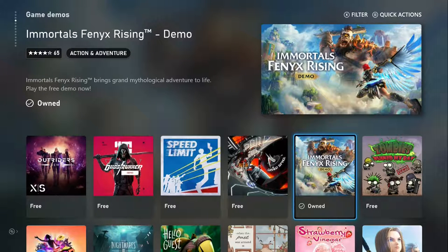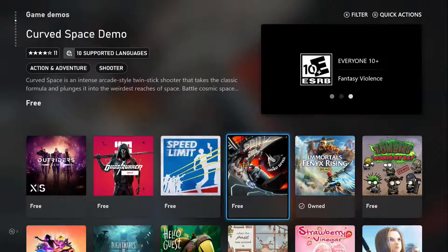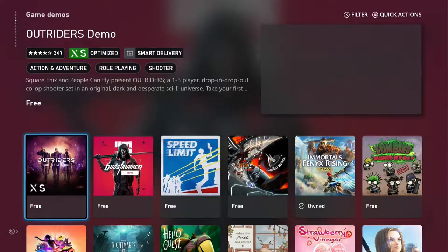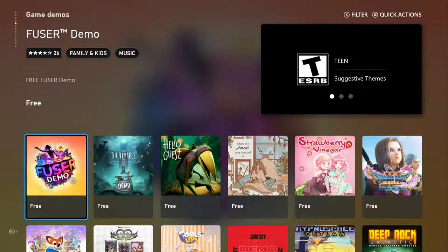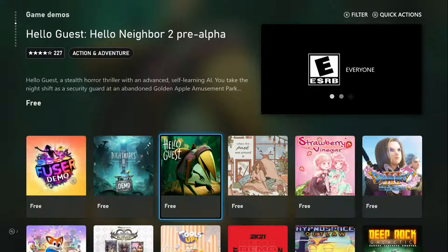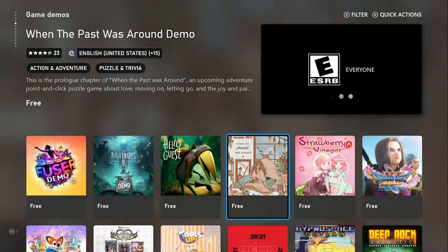Immortal: Unchained — Phoenix Rising, this is a good game. I'm not sure how long the demo is, but if I could get like a five-hour playthrough I'd be happy. Curved Space, Speed Limit, Ghostrunner, Outriders — this one is optimized for Xbox Series S and X.